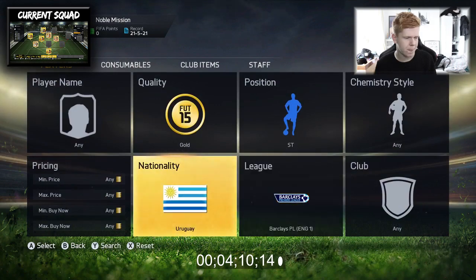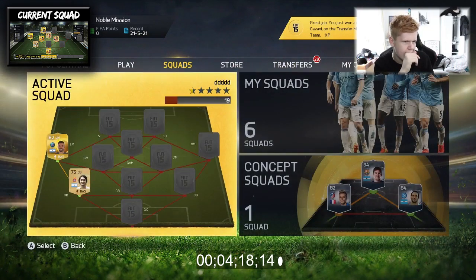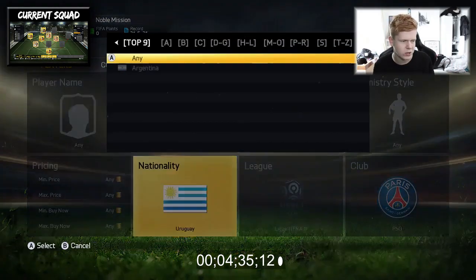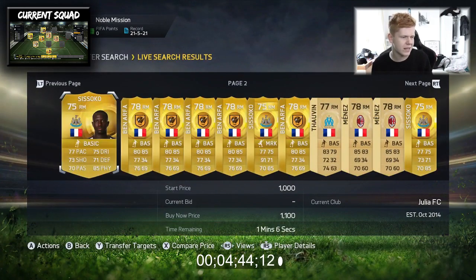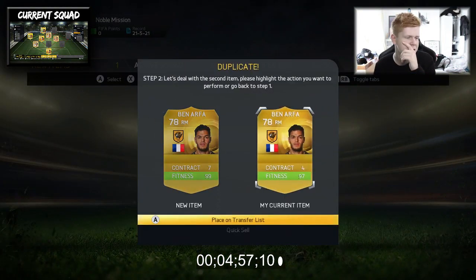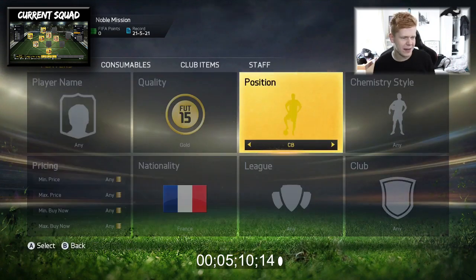Now we're going to move on back to the Barclays Premier League. We've got Piquet there and the goalkeeper. I don't want to make this too Frenchy. What French right mids are there? There's Ben Arthur, Bia Biani. I kind of do want to include a five-star skiller. I might just use Ben Arthur - actually, scrap that. We're going to do the centre-backs first before I move into that.